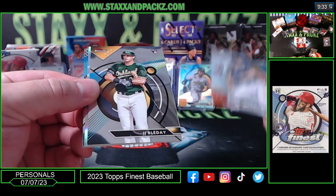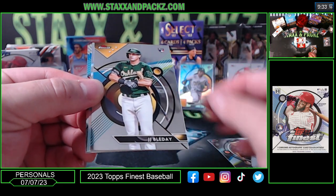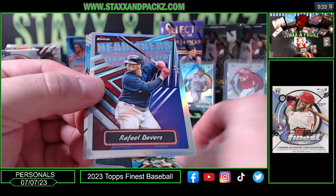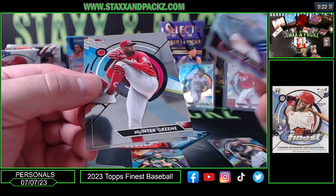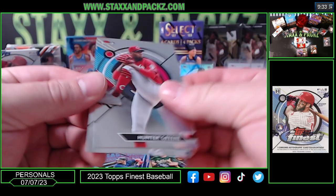Max Scherzer, JJ Bleday rookie for the A's. Here's an insert — Headliners of Beavers, Hunter Greene, and Austin Riley.